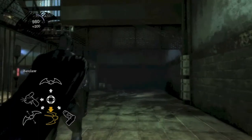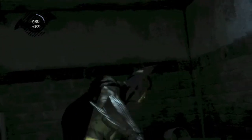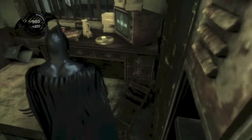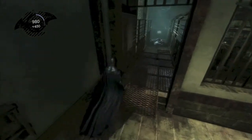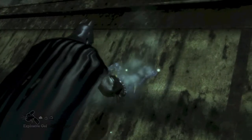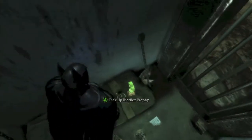Pull out your bat claw and head over here, then bust open this vent. Get ready to fight because a crazy guy is gonna jump out. Knock him out, then grapple hook up to the second floor. Grab the interview tape on the table and head out the door — there's another surprise guy, but you can't stop Batman's bat punch. Head on over to the right — you're gonna come across a wall. Put a charge down on each section of the wall, all three parts, then detonate them all at once. Go down the far left one and drop down into the cell to grab another Riddler trophy.